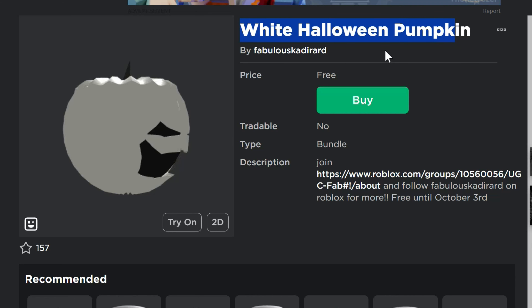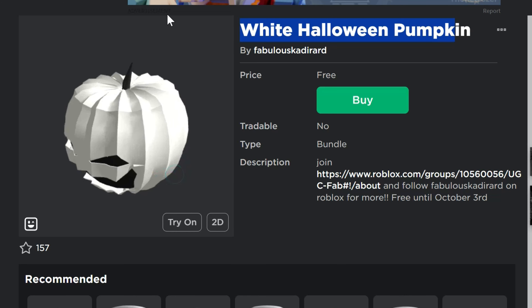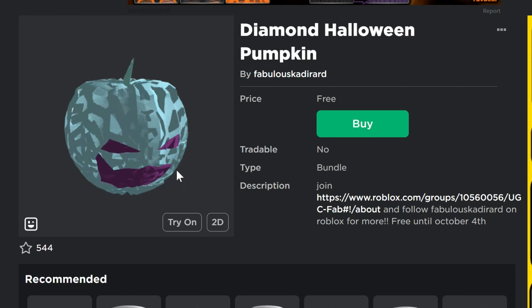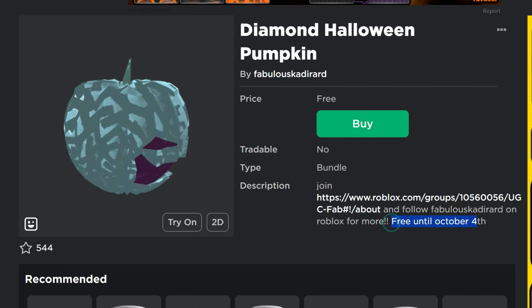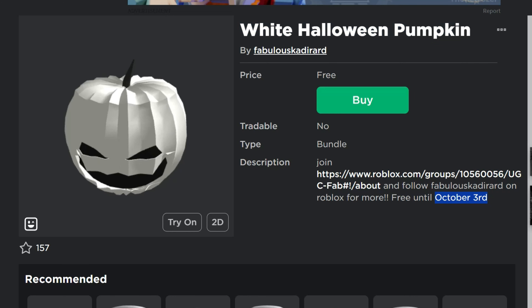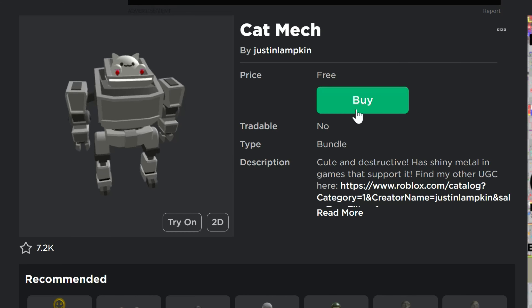First up is the White Halloween Pumpkin. We've seen quite a few of these pumpkin heads now in different colors, and the second one is the Diamond Halloween Pumpkin. They look pretty cool, especially since Halloween is coming up — it's spooky month. The white pumpkin is free until October 4th and the diamond one until October 3rd, so you have a couple of days.